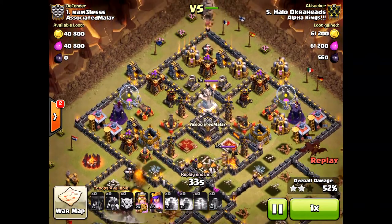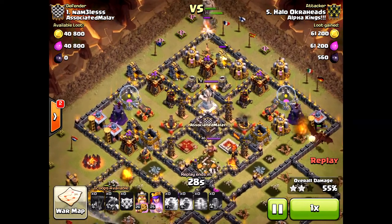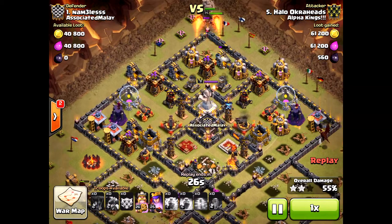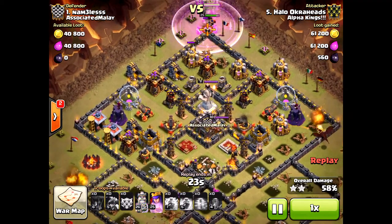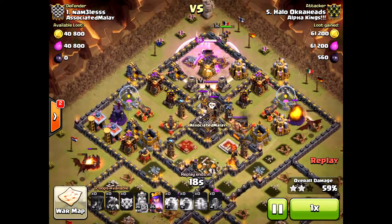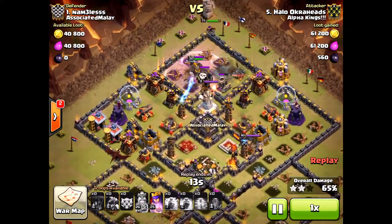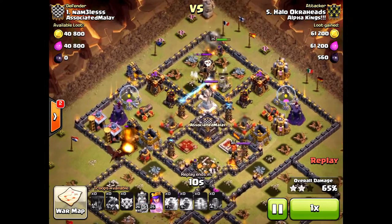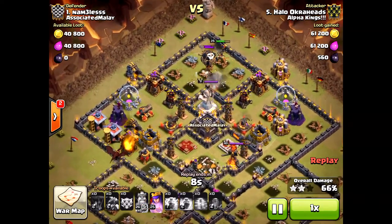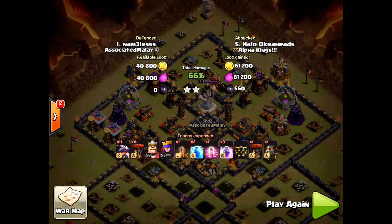You can't do this for every Town Hall 11 — if the air defenses are well positioned you definitely need your heroes to get the percentage. I've attacked and haven't been able to get 50 percent when using the dragon strategy. So this is definitely an option if you're a Town Hall 10 and need to step up your game for your clan. Especially with the eagle artillery destroying golems, you have to use dragons. Please don't waste them on golems — I've seen so many fails using the golem strategy. There you go, taking down an amazing Town Hall 11 right there.